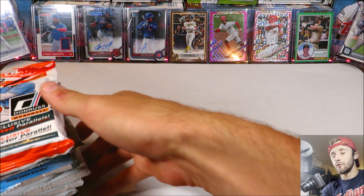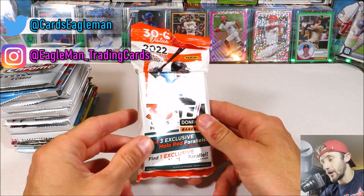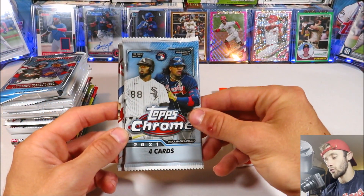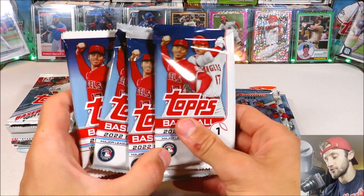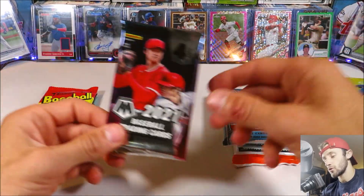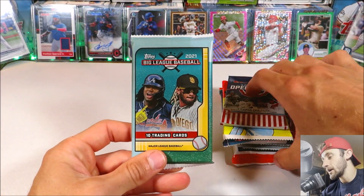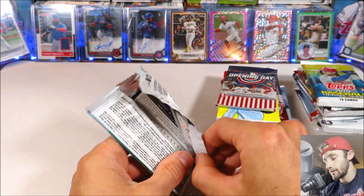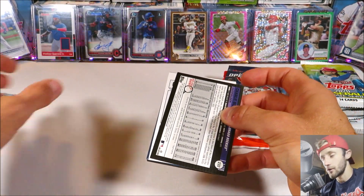As you guys can see in the background, some of the hits that we have already hit so far in this random pack break series, so definitely subscribe and stay tuned for the remaining 10 episodes. Here we go. So we've got 2022 Donruss Fat Pack, 2021 Topps Chrome, 2021 Topps Chrome Update, 2022 Bowman, standard 2022 Topps Series 1 — four big packs of those — 2021 Update, 2021 Series 2, 2020 Update, 2021 Mosaic, 2022 Heritage, 2022 Opening Day, and 2022 Topps Big League. Thank you guys so much for tuning in today.